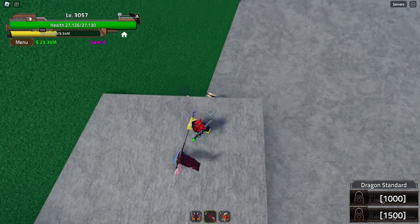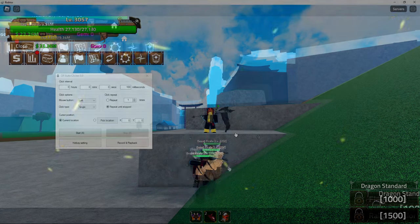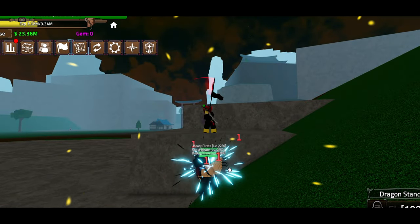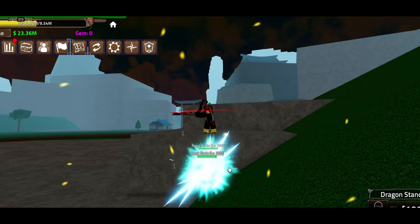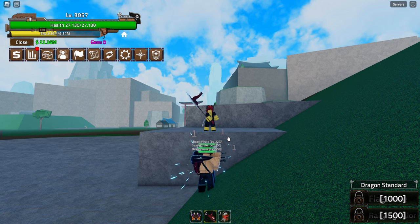I'm just gonna be cheesing this NPC right here. Open up your auto clicker and once you have your auto clicker on, just pretty much do this right here. We just gotta keep repeating this. Make sure you turn on your Haki while doing this to level up, and keep using the latest stage.